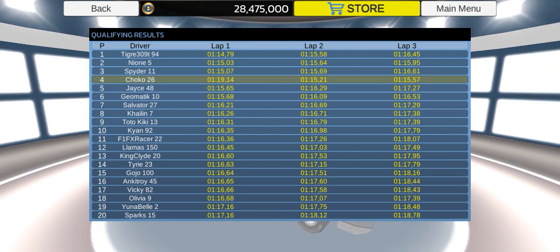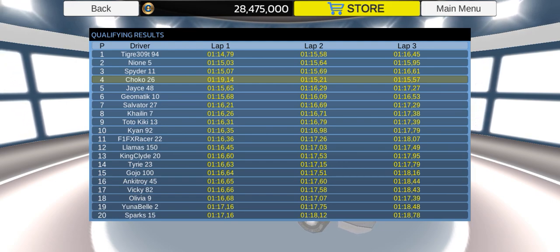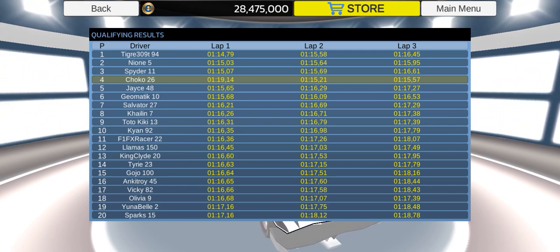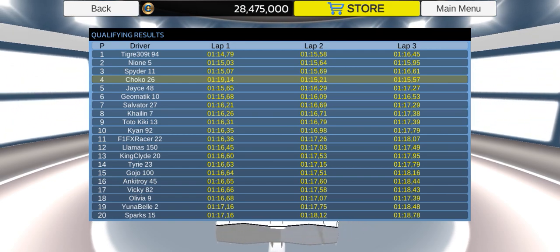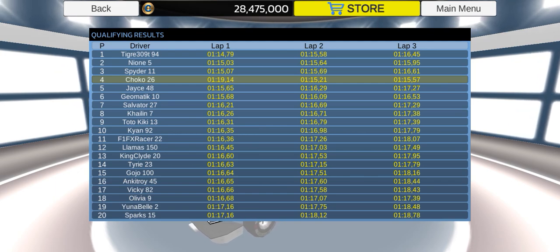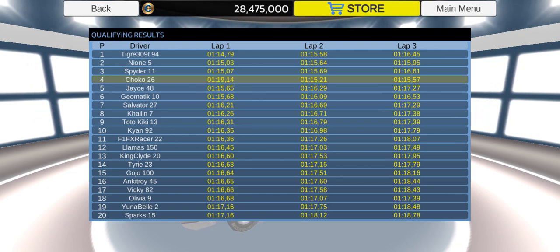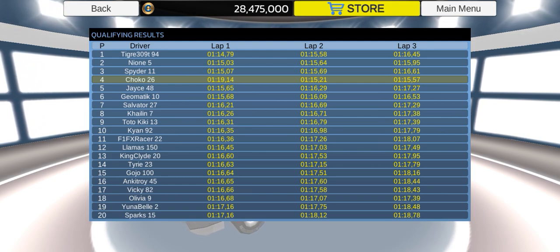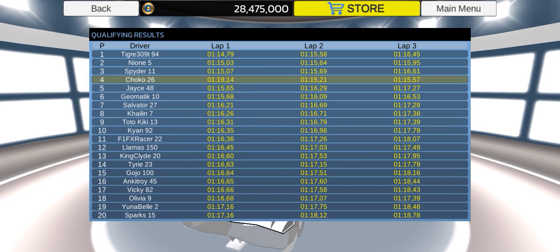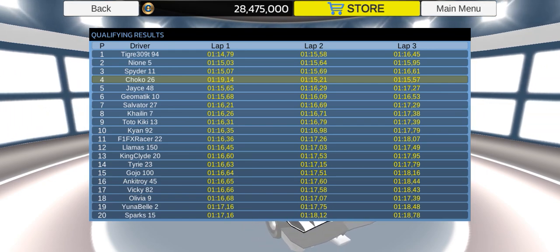Here's the full grid on the Brazilian Grand Prix. First we have the Mexican Tigre 309T, next we have Neo, third goes to Spider, fourth goes to myself, fifth goes to Jace — the American with the most wins in second place — then Dramatic is sixth, seventh goes to Salvatore, eighth goes to Kyleen, and next is Toto Kiki. He wins one time here. Kian doesn't have a win. Then we have F1FX Racer, also known as Keeming, next with Llamas, then King Clyde the new driver, then Tyree, then God You the character emulator player, next the Indian and Toy 45, then Vicky LOL Gaming at 17th place, Olivia at 18th place.